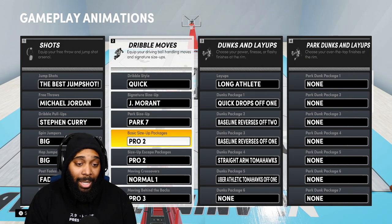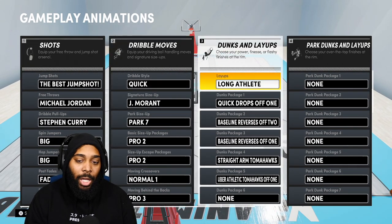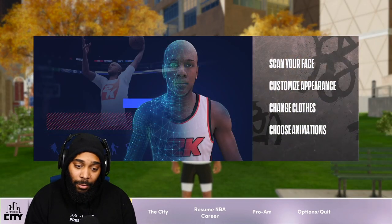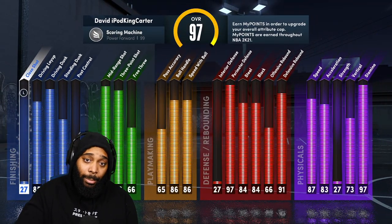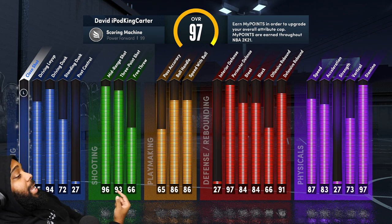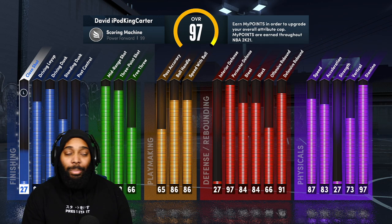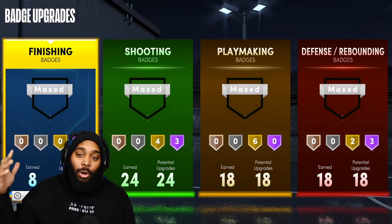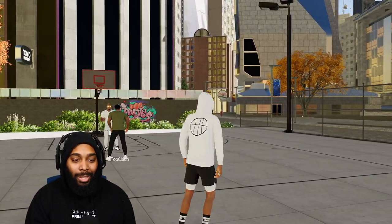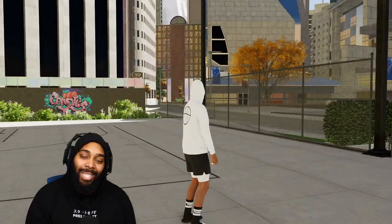The best jump shot is Base 98, Rudy Gay, Rudy Gay, on the fastest speed, 50/50 blending. As far as dribble moves go, you can check those out on my build. My badges are completely maxed out. At 97 overall my stats are a 94 driving dunk, 96 mid-range, 93 three-pointer, and 86 ball handling - it's a crazy build. Definitely try this jump shot out.